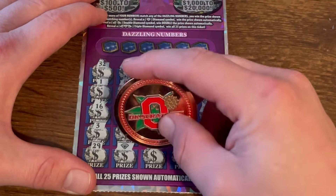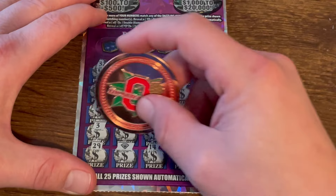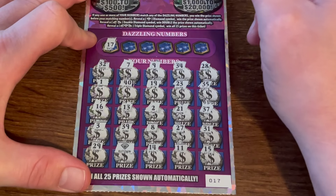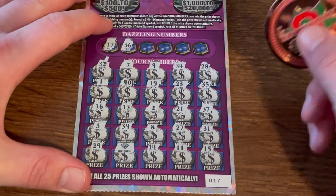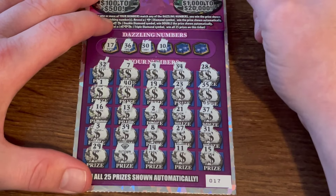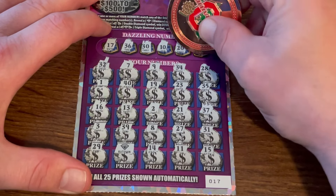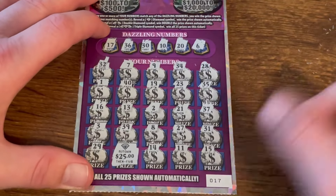We found a symbol — we got a winner! We did find a symbol, we got an automatic win, I'll take that. 17, 36, 35, 37, 30... 10, 20, and 6, we got 7. All right, what we got — $25! I'll take it, we're on the board. $25, all right!